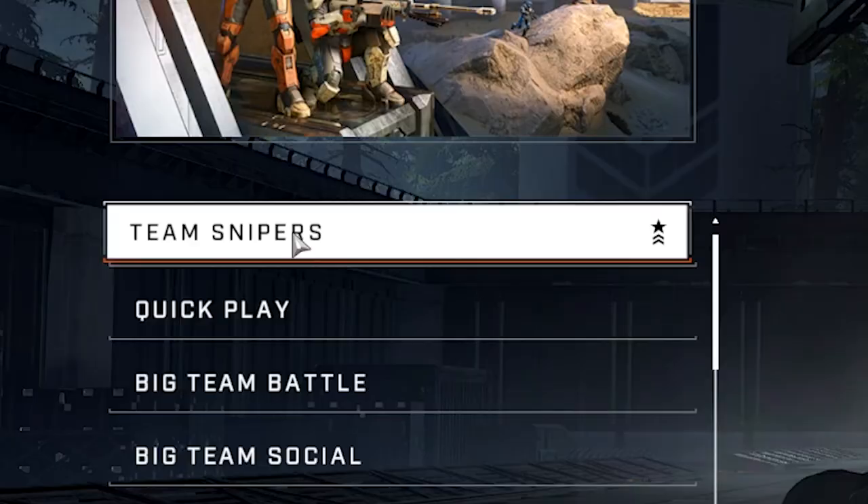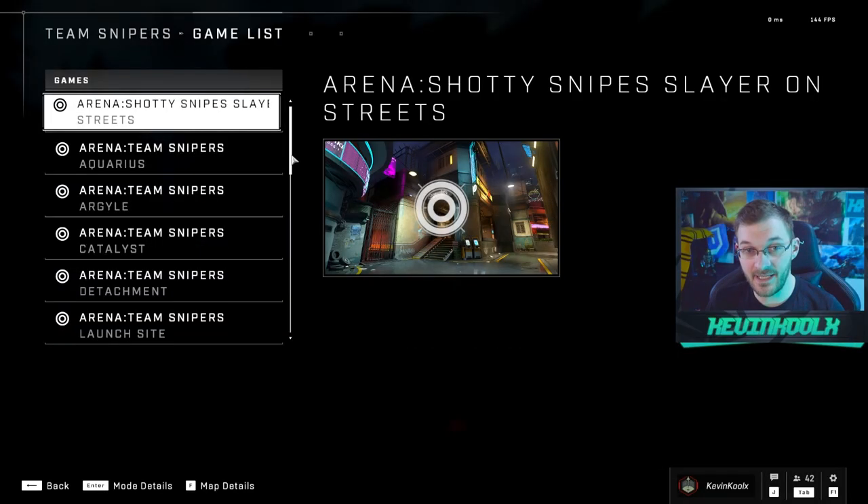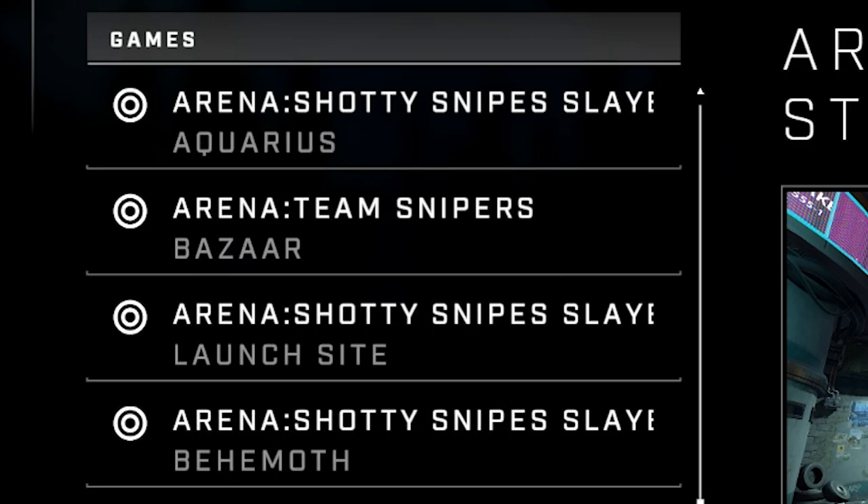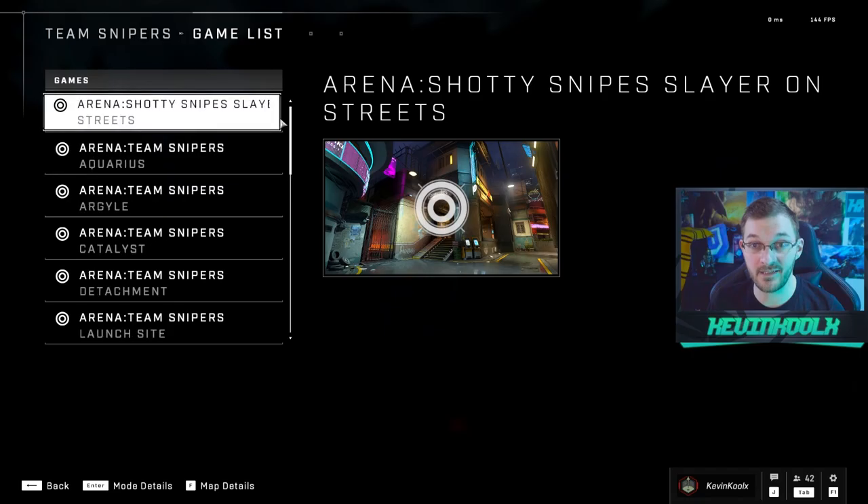One of the all-time classic Halo modes is finally back in Halo Infinite, well for at least a limited amount of time, and that mode being Team Snipers. There have been some weird things going on with Team Snipers in Halo Infinite, as it initially launched with Snipers only being about 25% of the available game modes, which is an interesting choice. But looking at the game list, I'm just seeing Snipers and Shiny Snipes, so you'll be using a sniper rifle when playing Team Snipers. Crazy concept, I know.